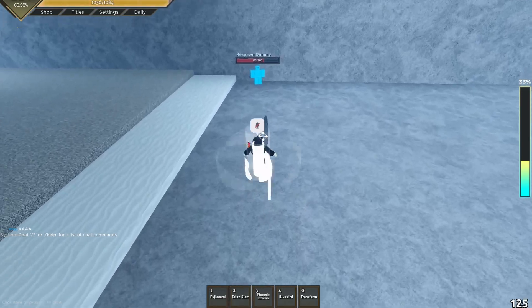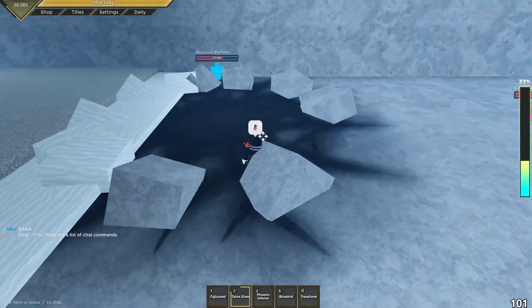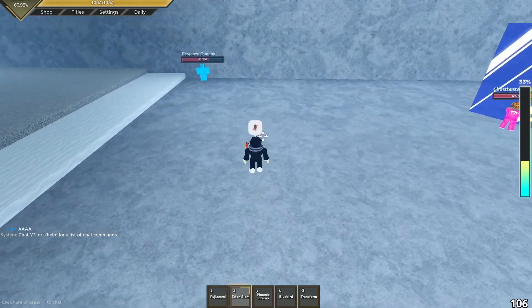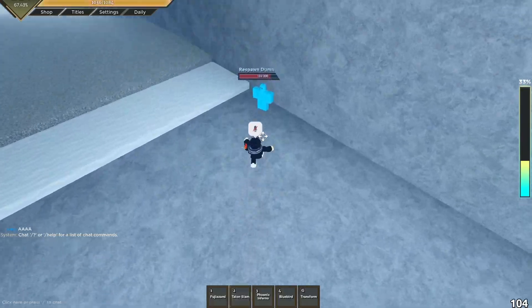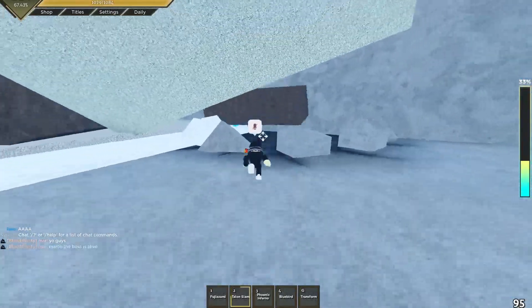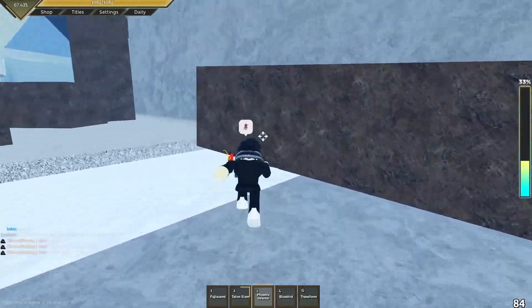Second move is Talon Slam. Alright, second move — Talon Slam — 58.9 damage. That is pretty good.